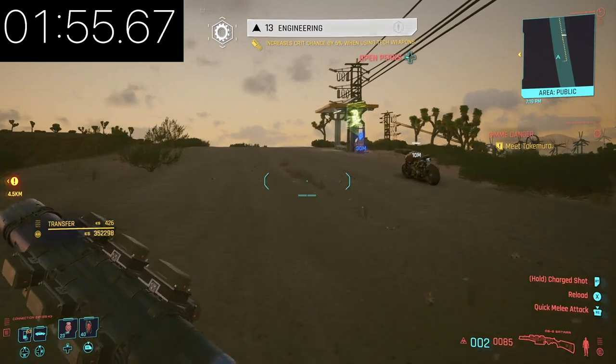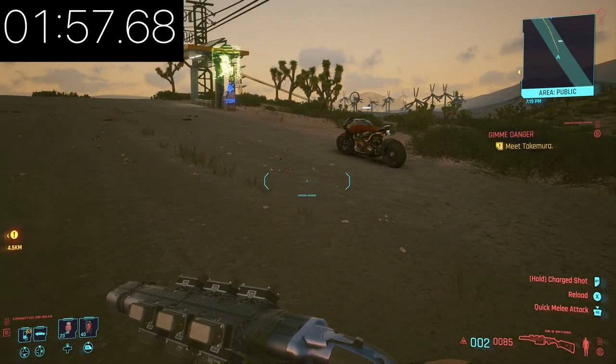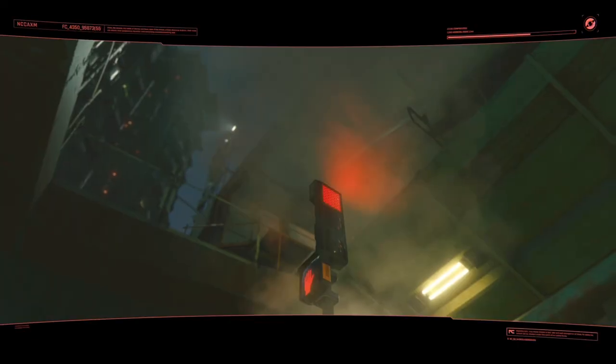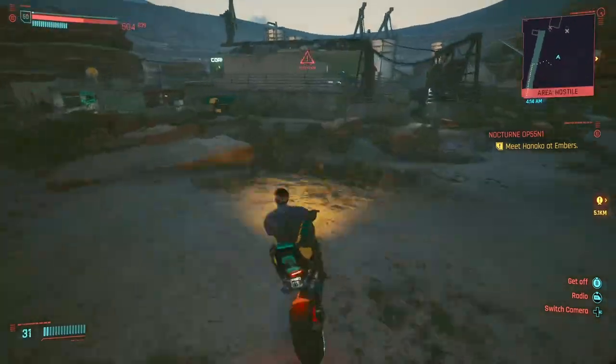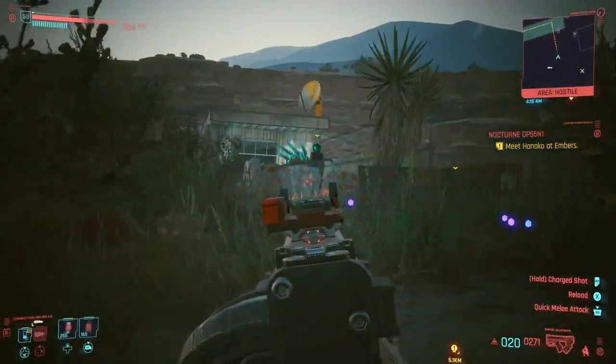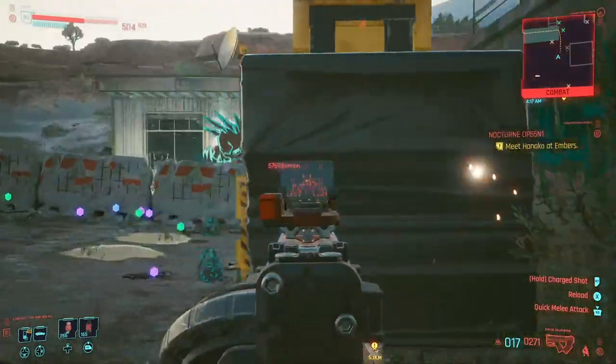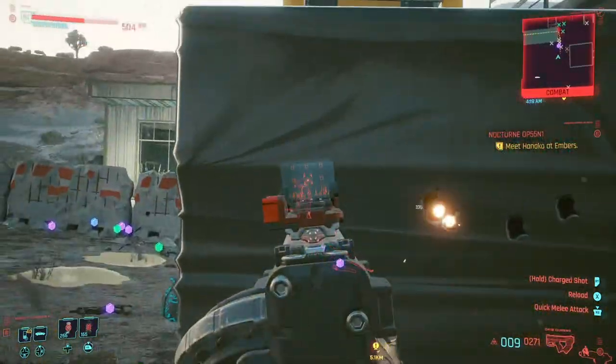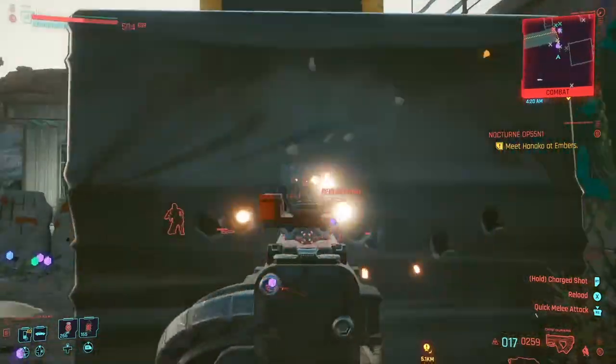The first location, and the one I had the best success with, will only have a chance of working after completing all of Panam's side missions. Head to the fast travel point near the wraith camp in the badlands, call your bike and go to the camp. You have to shoot enemies through walls with the tech weapon for it to give engineering skill tree XP. I really like using the forklift for the initial enemies and then using the concrete walls — it's pretty easy to get enemies behind walls at this location.